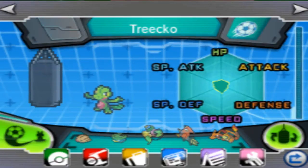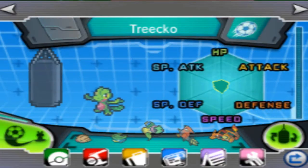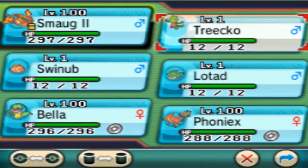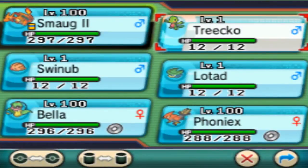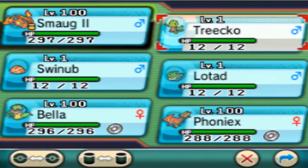This week we are going to continue with our Treecko that we bred last time — our 5IV Treecko. Let me check on him. It is our 5IV Treecko, so that is what we are going to be EV training today. I also have a few other Pokemon in the party: Swinub and Lotad, who will also be getting the same kind of training as the Treecko for the most part.